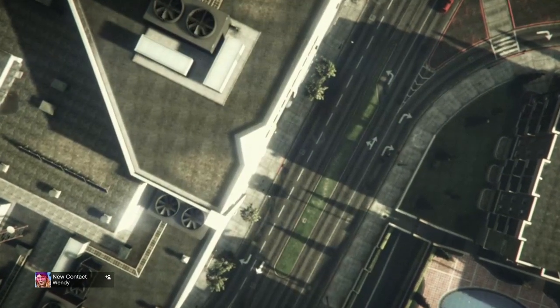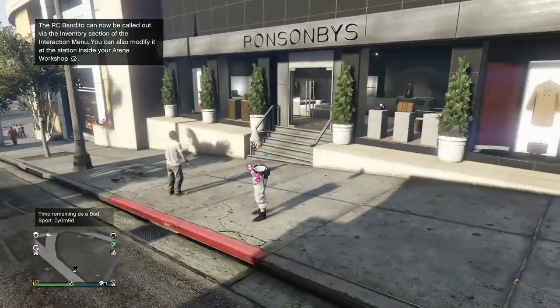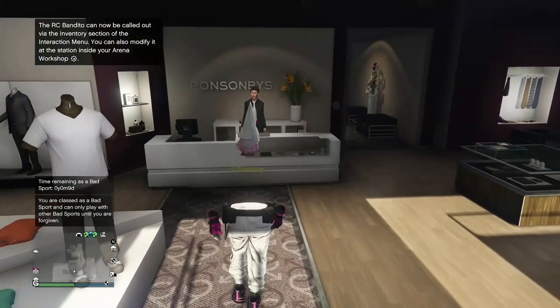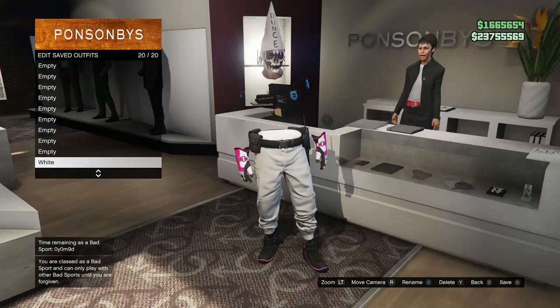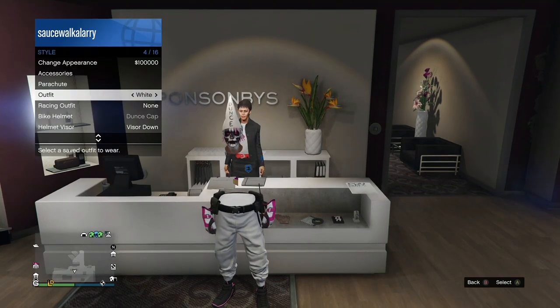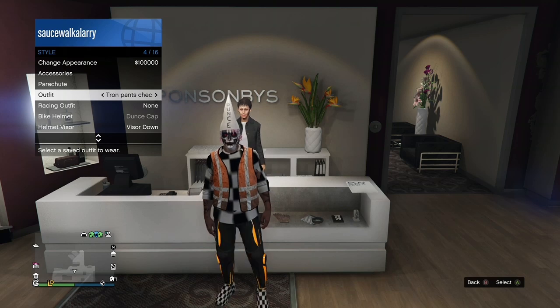Once you get loaded up online, the first thing you want to do is save your outfit that you didn't want to lose because it's not going to be saved automatically. Once you save your outfit, you should be able to open up your interaction menu, go to your styles, and select the outfit as whatever you saved it as. And yeah, they're yours. That's going to be it for this video — if you enjoyed it don't forget to drop a like, share or subscribe if you haven't already, and turn on post notifications so you don't miss further videos.